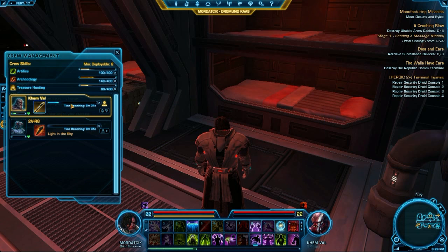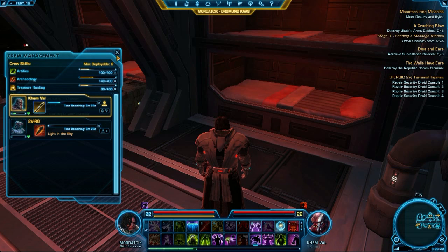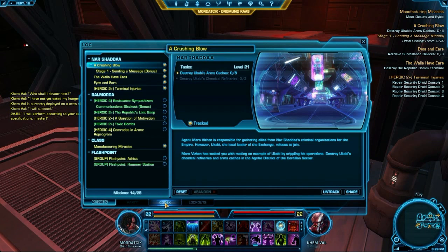The restrictions on crew skills — at least for the level I'm at, or possibly limited to the number of crew members you have — I have two crew members at the moment. In total you can have three crew skills, and only one crew skill can be a crafting or item production type.